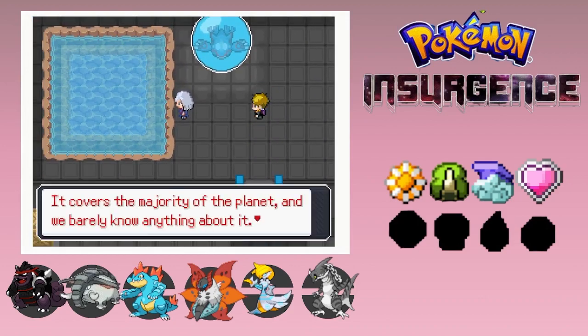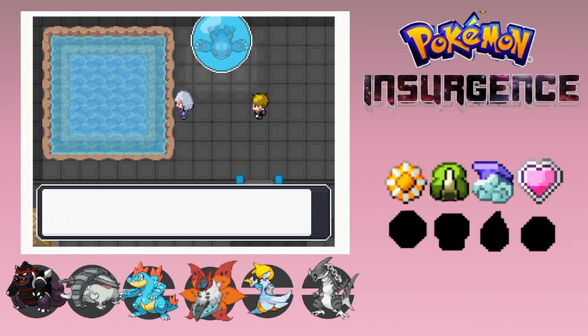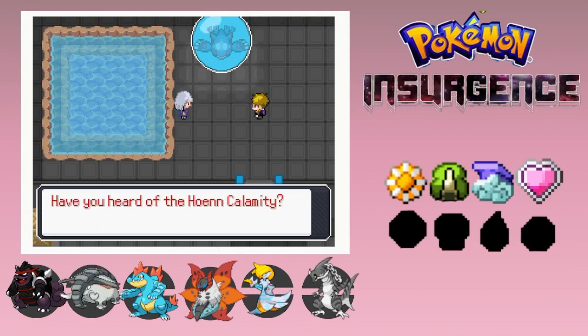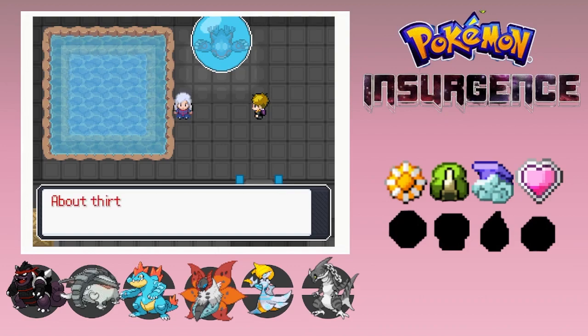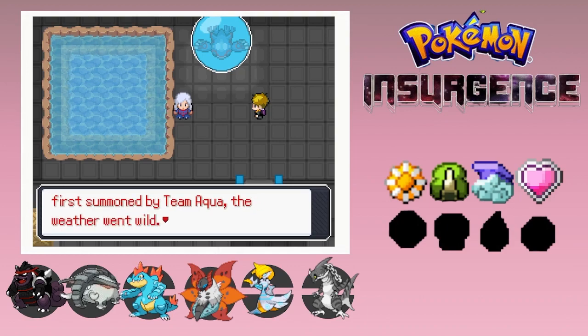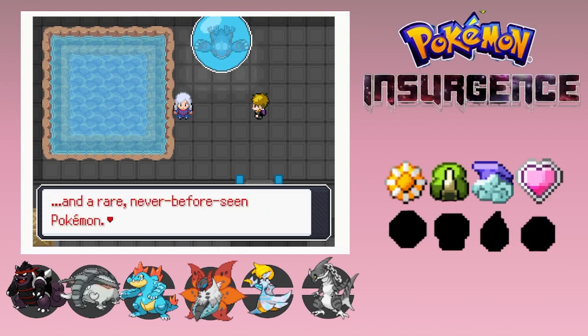Do you know that 90% of the ocean is unexplored? It covers the majority of the planet and we barely know anything about it. We know more about the moon than the seas on Earth. What kind of awesome Pokemon could exist down there? Have you heard of the Hoenn Calamity? About 30 years ago, when Kyogre was first summoned by Team Aqua, the weather went wild. Tons of things were raised from the depths of the ocean - most of it was unimportant: bottles, shoes, maybe fruit gems or pearls.